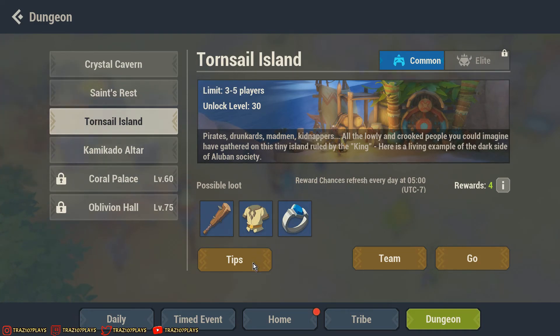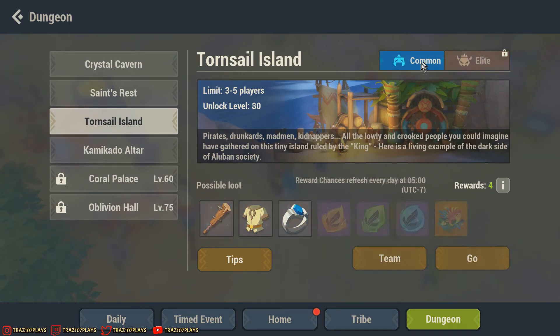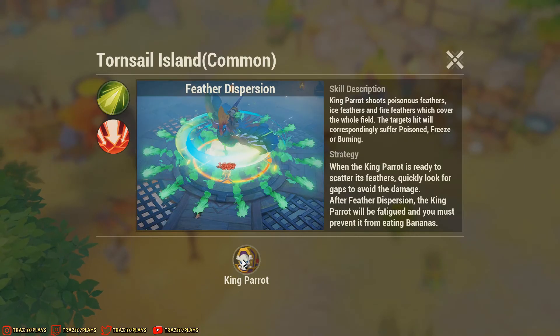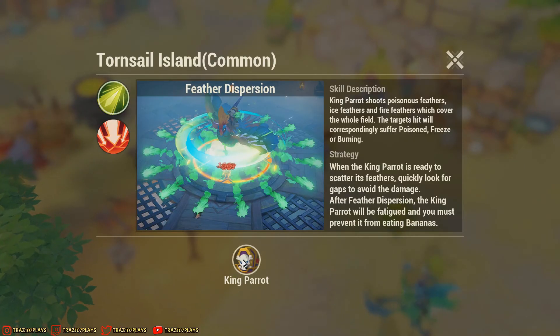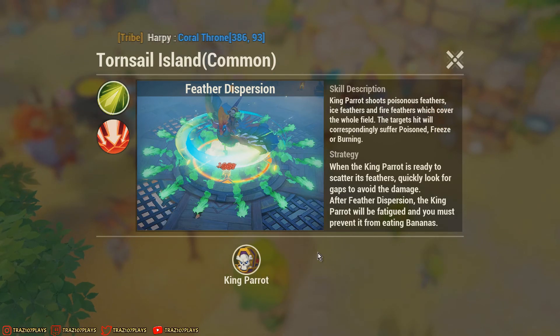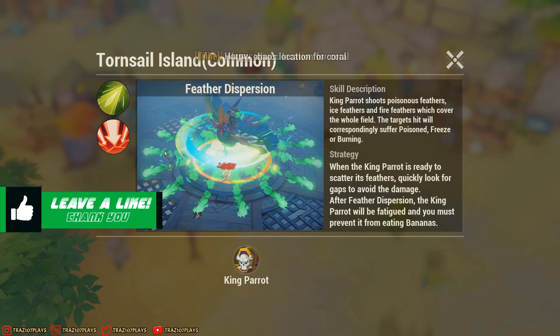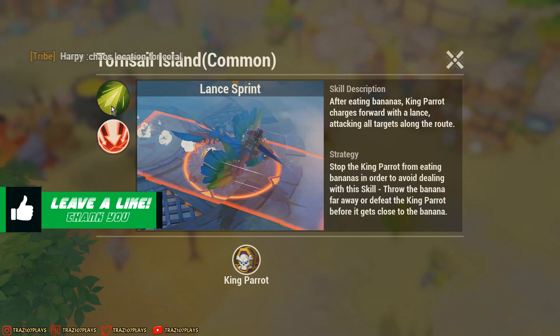It's kind of easy, but it gets a lot more difficult if we go to the elite version — that's pretty much impossible. Let's check out the tips on this dungeon before we jump in. The dungeon boss is the king parrot, and it has two skills we're going to take a look at quickly.